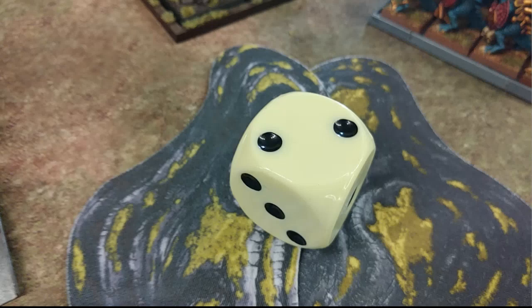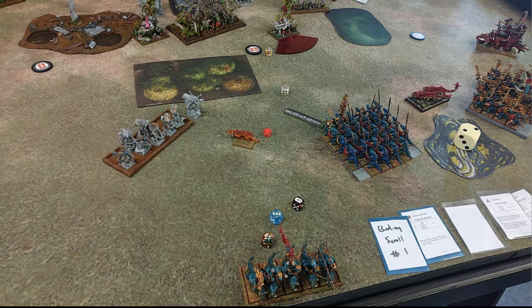Going into his Turn 2, my thinking with the Raptors was that even if he charged me, I'd be able to flee and it wouldn't be that bad — I could flee into the corner, reform on the next turn, and counter the movement of those Pathfinders. Unfortunately that was not the case. When I fled from the Tree Father following his charge, I rolled a 12 — the only thing I could have rolled to make them fall off the board. And that's exactly what happened. So I lost that 300-point scoring unit. Second turn of the game. That was rough.